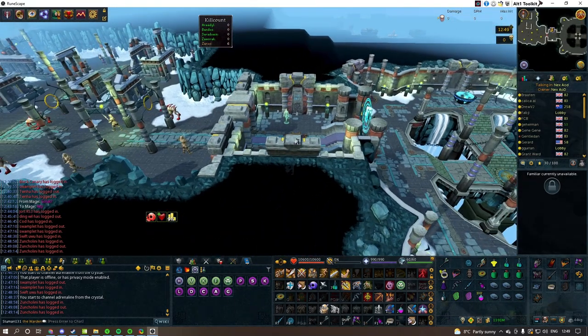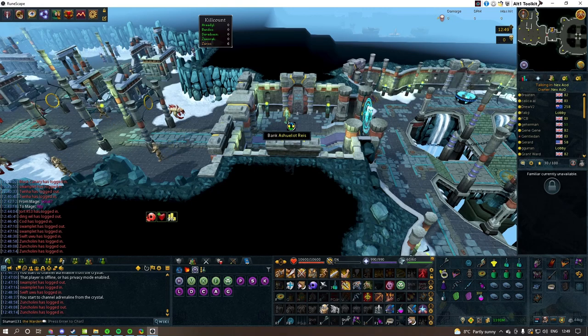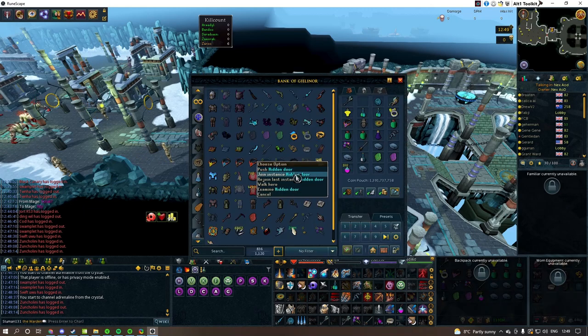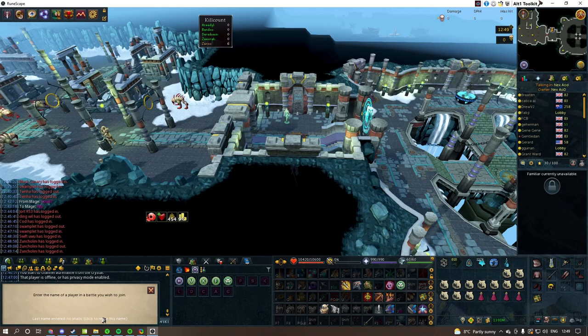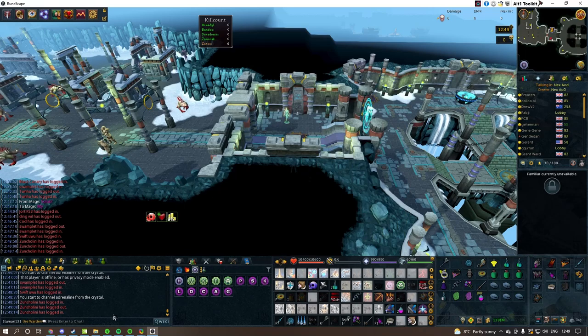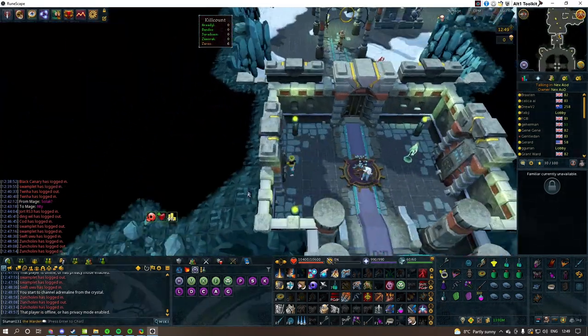The next thing is when people bank, they tend to load their preset and then right click. But if you click the bank here and then go over to the door real fast, you can open up the interface at the same time. This can be really good for saving time since you can bank and try to go into the instance all in the same action. Like I'm already down here ready to click the button and I load a different preset. You can miss this sometimes, but once you build up the habit it's quite easy to do.